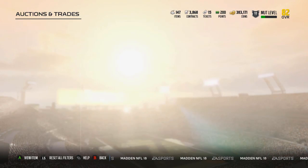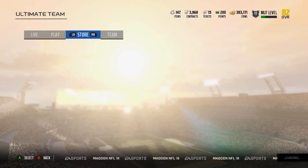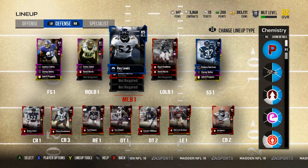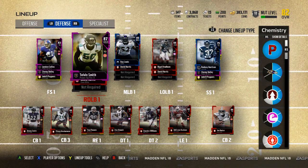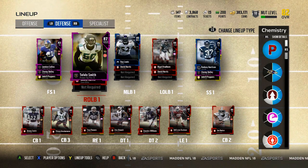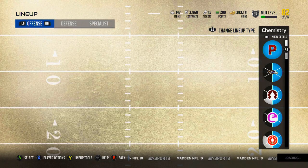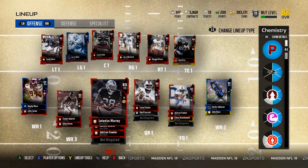He made some decent improvements. I'm not sure it was worth 30k, but I'm happy to get one of those sets done — adds a little color to the lineup. He's a nice card, not anything crazy, but I do think he's going to play very well for me. At 87 overall, he's now tied for the highest overall with Randy Moss. He won't be anywhere near as good as Randy — that's impossible — Randy Moss has been the best card in the game for me.